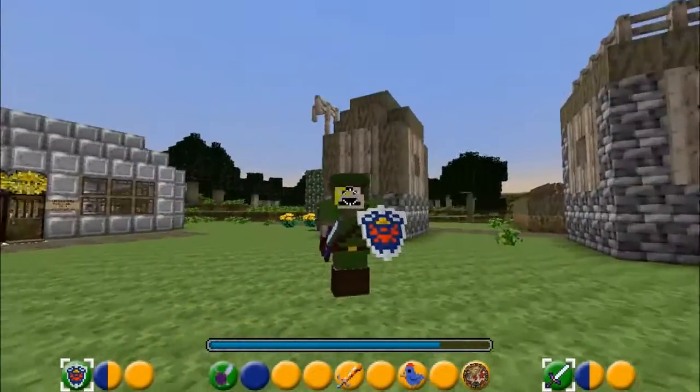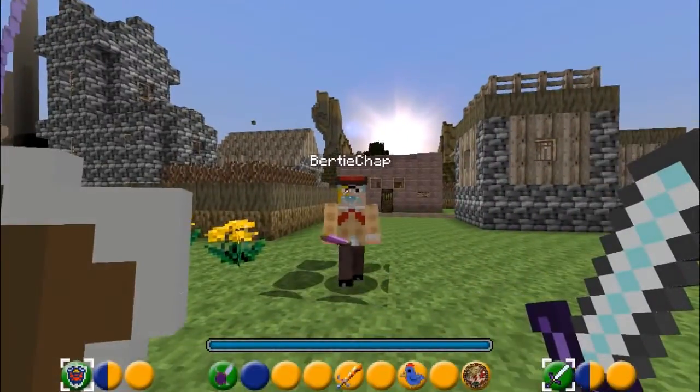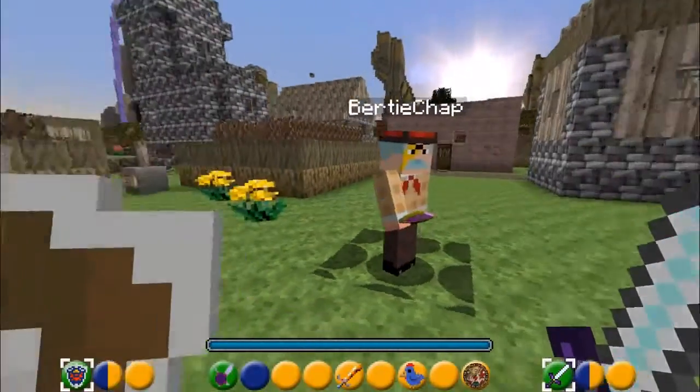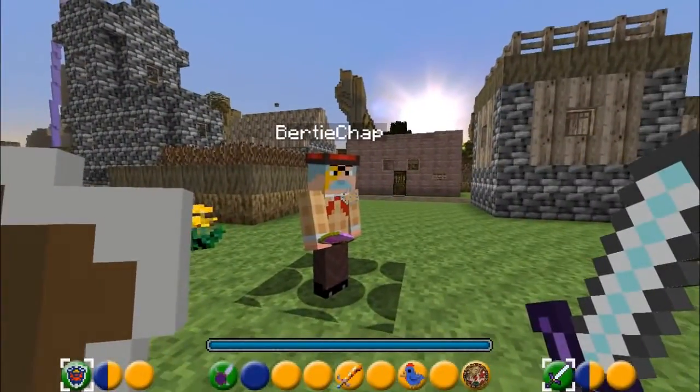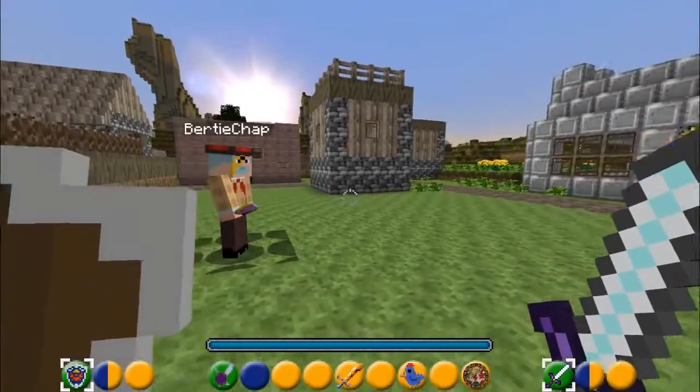I'm wearing the Master Sword, so there are many things that you can do. You can block with the Hylian Shield, you can take on the Master Sword, and also there's a huge array of skills to learn and masks to use. Did you know that you can get those little bombs that Link throws? They're here in this modification - let's go and test them out.